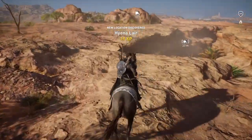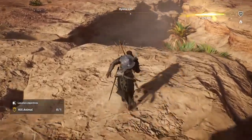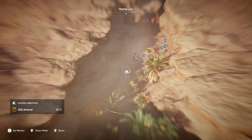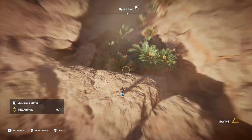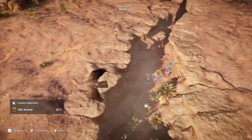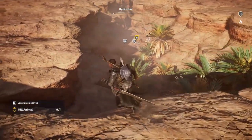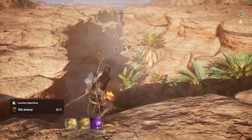When you get here, jump off and run to the end, then send up Senu. You'll find the King Hyena — there's a treasure down at the bottom, and the King Hyena is over on that rock. He won't always be there but he'll be somewhere near there.